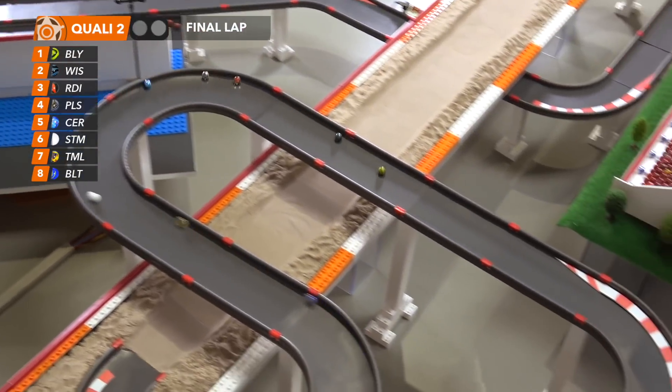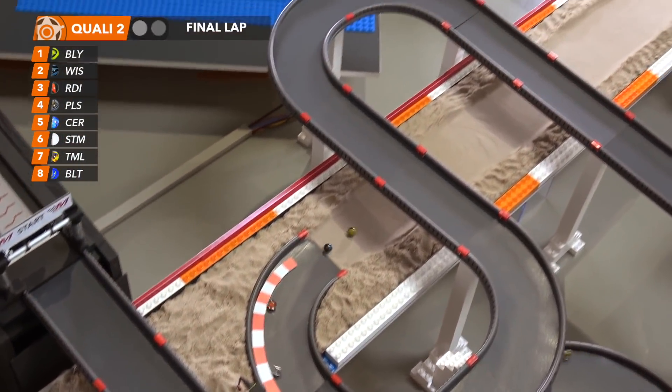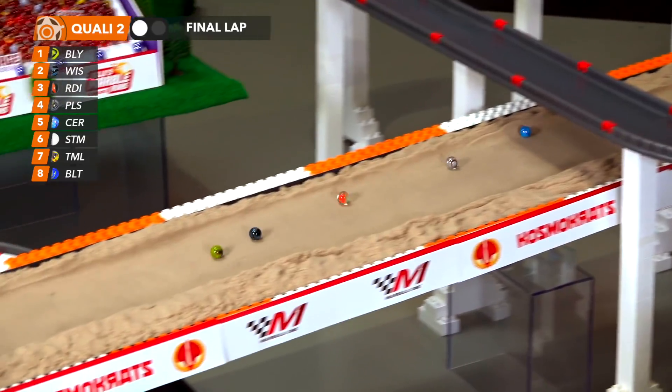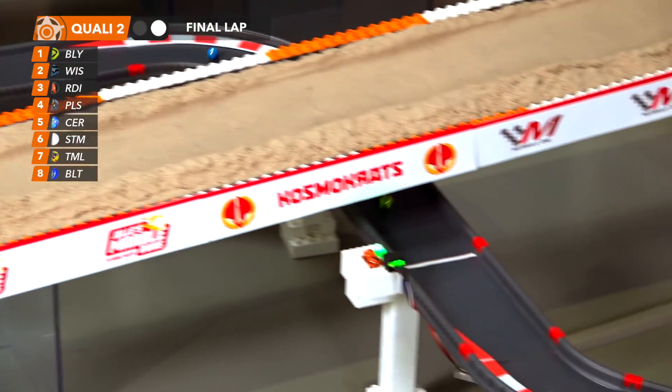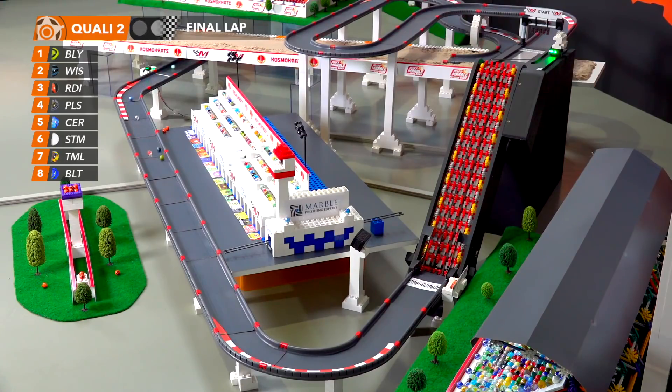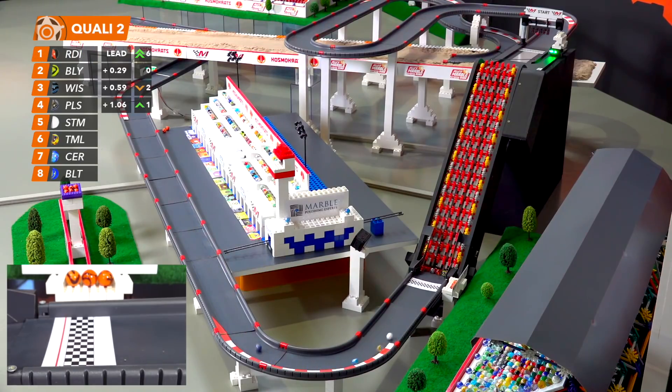Wispy is right there, three lengths back through the first sector. They dive down and wind onto the sand — this is where Billy was strong last year, and they look pretty similar this time. Red Eye is also closing up through these final couple of turns. Billy is gonna be challenged — Red Eye to the inside, Billy with the block. Red Eye gets by and will advance. It's not pole, but that's great momentum.